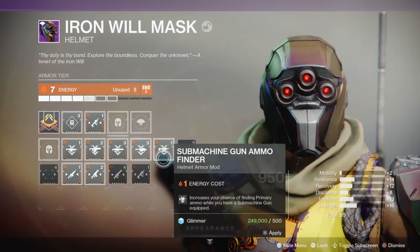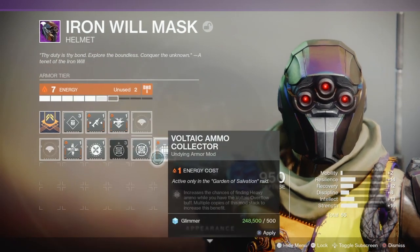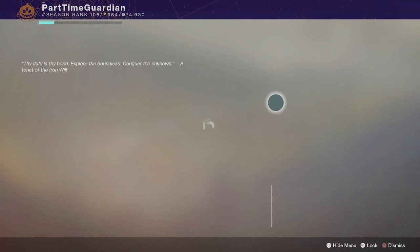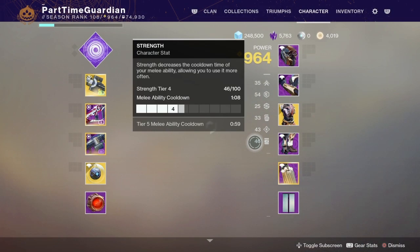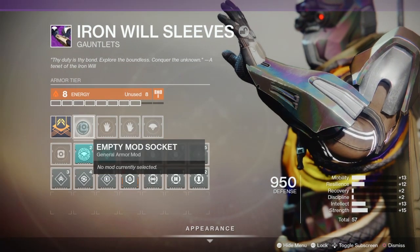So what is Armor 2.0? Armor 2.0 is the new armor system that came out with Shadowkeep. In Armor 2.0, basically there are mods that you can use to improve your abilities or stats that can only be slotted in certain pieces of armor. They come from various sources, including the Gunsmith, Ada, and World Drops.